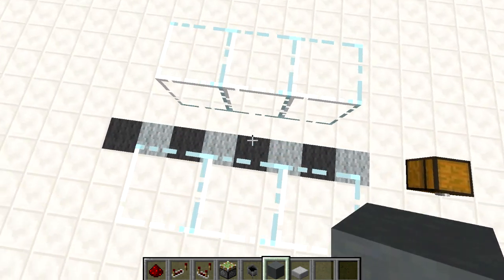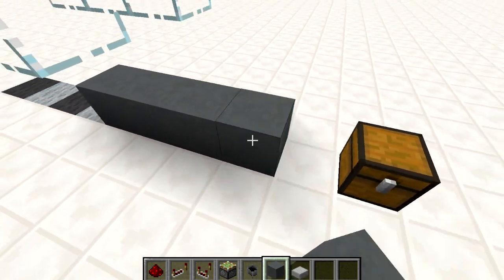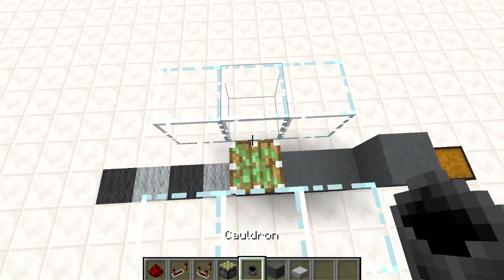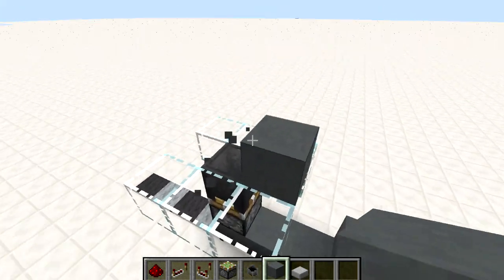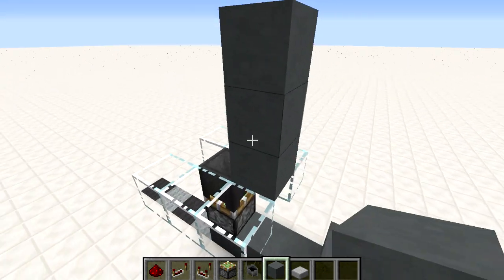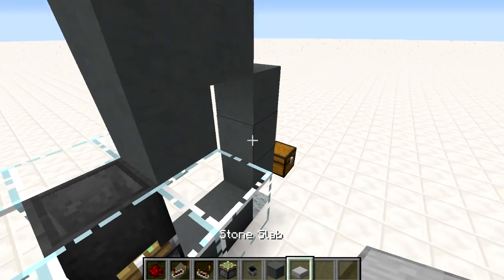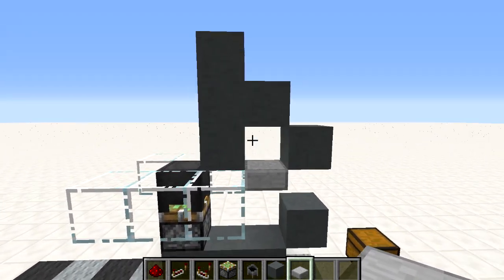First of all we want to go to where the door will be and go down to the bottom and place three blocks in a row to one side like this, and just put another one there. Then place a sticky piston with a cauldron on top of it — that is obviously going to be where the door is. Then we need to put four blocks together on the side here, so just remove that one when you are done placing these. And then we need another two blocks here, put a half slab on the side of that one and remove this one when you are done. So you should have a shape like that.